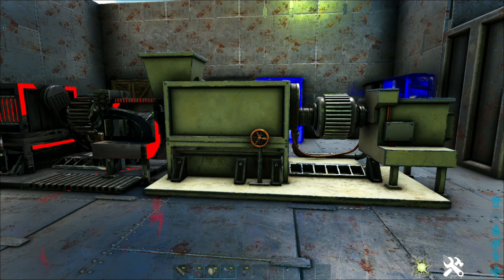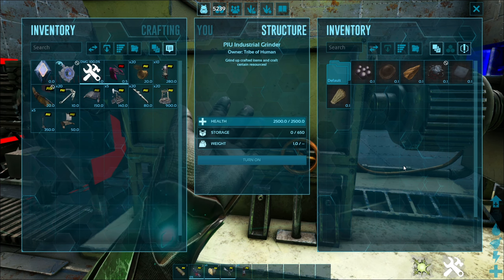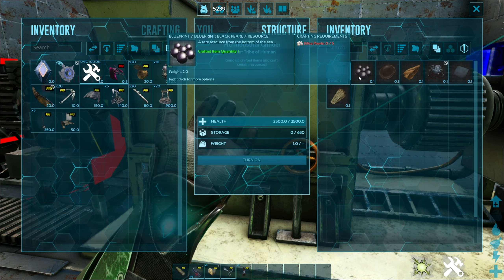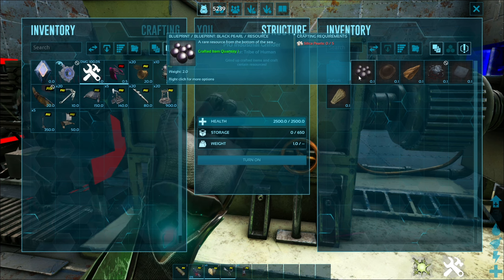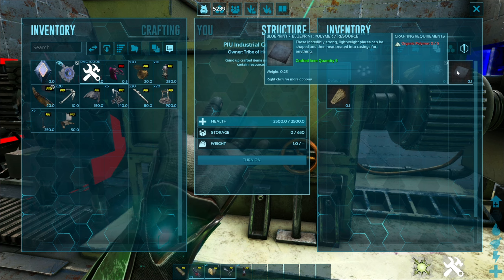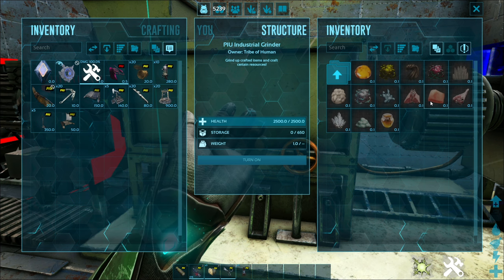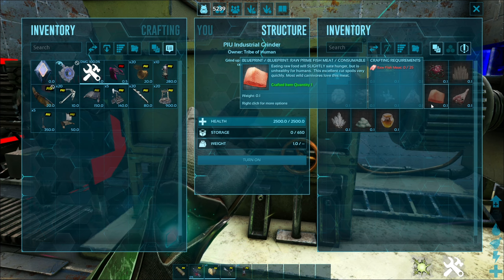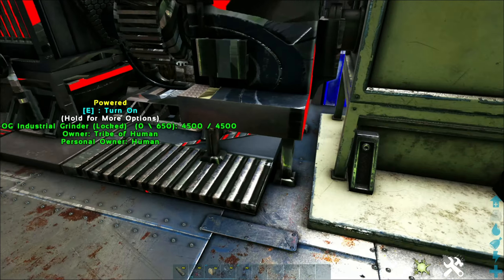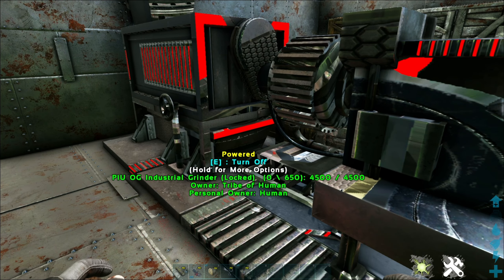Obviously we can pick them up, but these grinders do some cool things. First, they're more efficient — grinding things down gives you the full resources back. You can also craft quite a bit of resources that would otherwise be really hard to get. For instance, you can get black pearls from silica pearls, get oil, turn organic polymer into polymer, and a slew of other items. They're quiet, more efficient on gas, run on gas or electricity, and are a lot smaller.